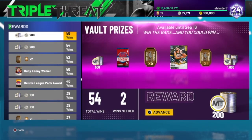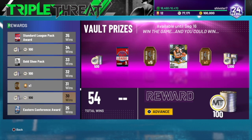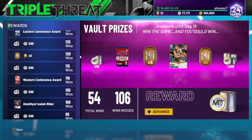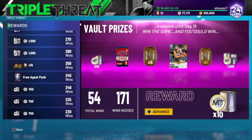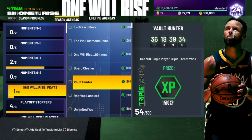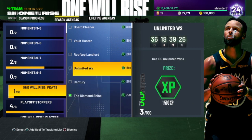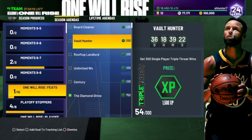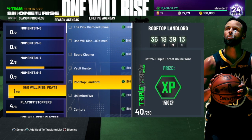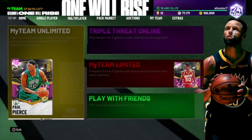Triple threat offline is solid too — you can get a couple of tokens here and there. I'm at 54 wins right now, you can see I got two tokens right there, one token there. If you guys really want to grind it out, up at the top you get better rewards — like 15 tokens and 1000 MT up there. Grinding out 300 triple threat offline wins gets you 1500 XP, which is pretty worth it. If you really grind triple threat online and go for 250 wins, you'll probably make over 400 tokens just from that. Complete all of these and you get a free 50 tokens on top of that.